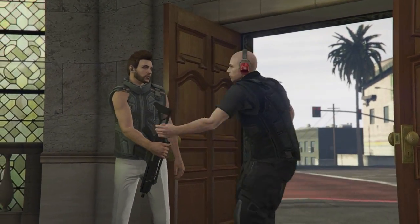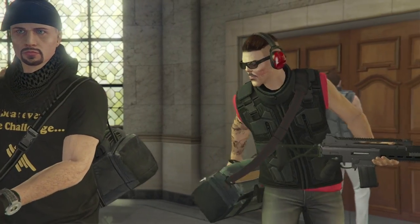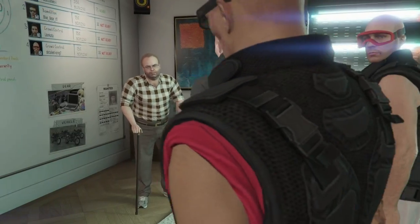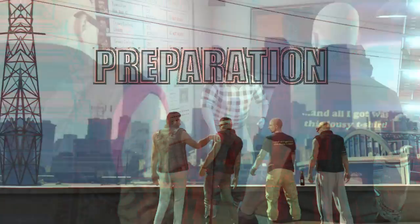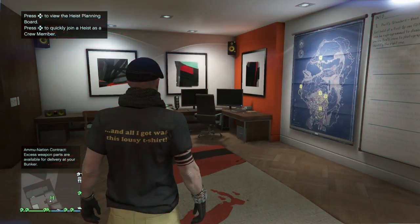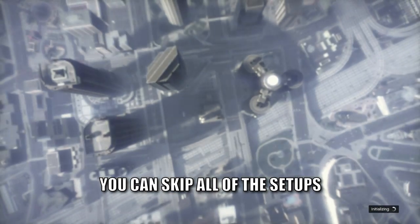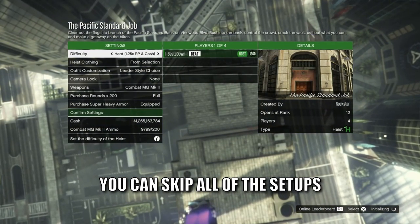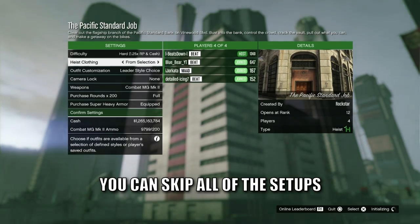In this video I'll be showing you the best way for you and your teammates to deliver the full take without taking a single hit, walking away with the maximum take possible. There is also a way to bypass all of the setups for every four personal apartment heist in a matter of seconds, sending you straight to the finale — I'll leave a link in the description below.